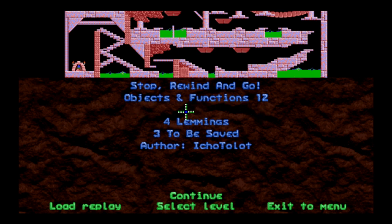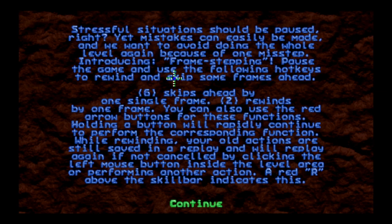Four lemmings, gotta save three of them. We've got two hatches and a pretty precarious situation to start. Introducing frame stepping: pause the game and use the following hot keys to rewind and skip frames ahead. Six skips ahead by one single frame; clicking the mouse button also skips ahead one single frame, which is my preferred method. Two rewinds by one frame. You can also use the red arrow buttons. Holding a button will rapidly continue performing the corresponding function. While rewinding, your old actions are still saved in a replay and will replay again if not cancelled. A red R above the skill bar indicates this.